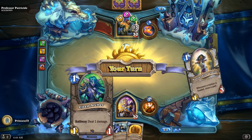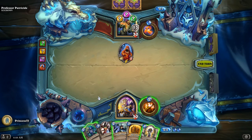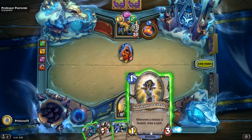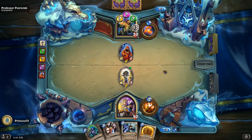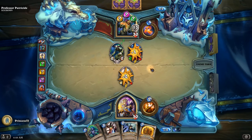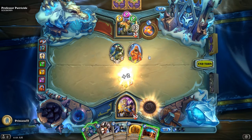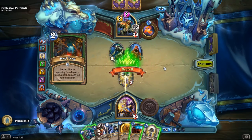Firstly, a Frozen Clone, which would give him an Elven Archer — or even two Elven Archers. Could be a Counterspell, could be a Vaporize. So what I'm going to do is drop my Cleric and end turn, so I can finish that off with my Archer. I'm actually going to heal it to get that little bit of card draw. It is a Dart Trap — hit the face.